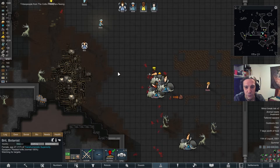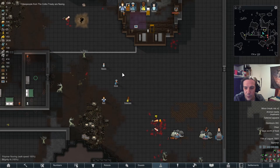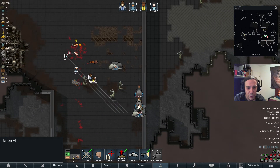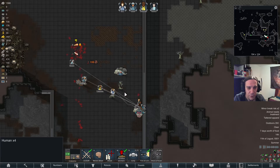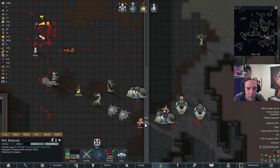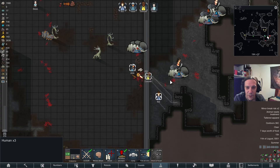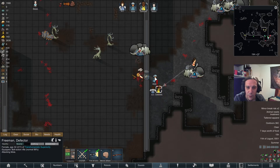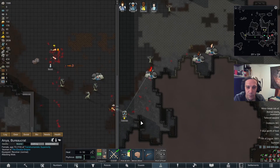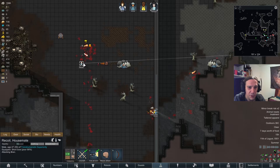Keep aiming for those fools who are unmounted because they are way easier to kill. Agnes is hopefully fine. Tons of wounds here. They destroyed one of my doors! If anybody gets out of here alive, I'm going to demand reparations. I can undraft Britt — we don't really need her anymore. I just want to check if I can dismount somebody and capture them. Obviously we're just good at killing people today. That's fine with me too.